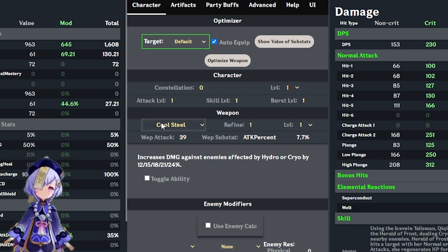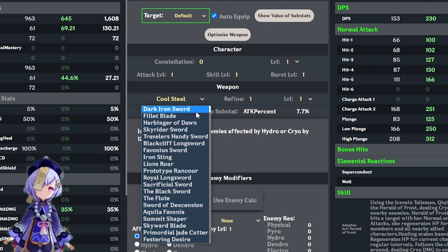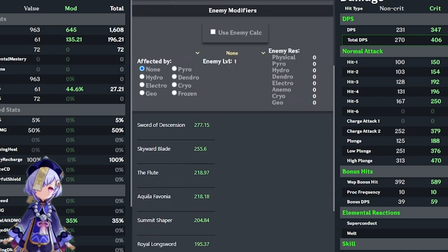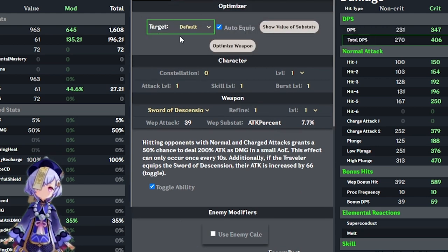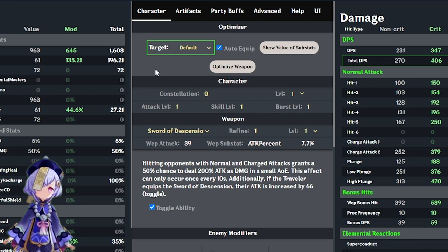Below the character tab is the weapon tab. The default weapon is the Cool Steel, and next to it you can see the weapon level and refinement level. Click on Cool Steel and a list comes up showing all available swords in the game — the list changes to reflect the correct weapon type for each character. If you're wondering what the best weapon for Qiqi is, click on the Optimize option for weapons. Scrolling down shows the output: a list of all swords from best to worst for your selected character, reflecting the best damage output for the selected target role.